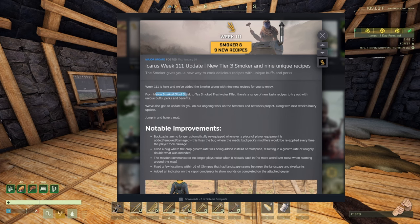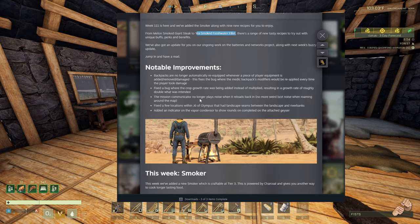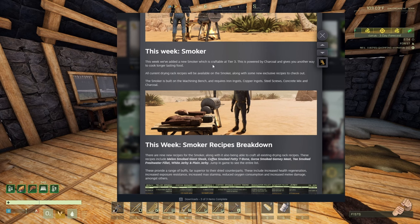So, melon smoked giant steak, tea smoked fresh roti fillet. Apparently we're gonna use all those leaves that we're never using to make tea or whatever. Backpacks not re-equipped automatically — bug fixing, whatever. Smoker.